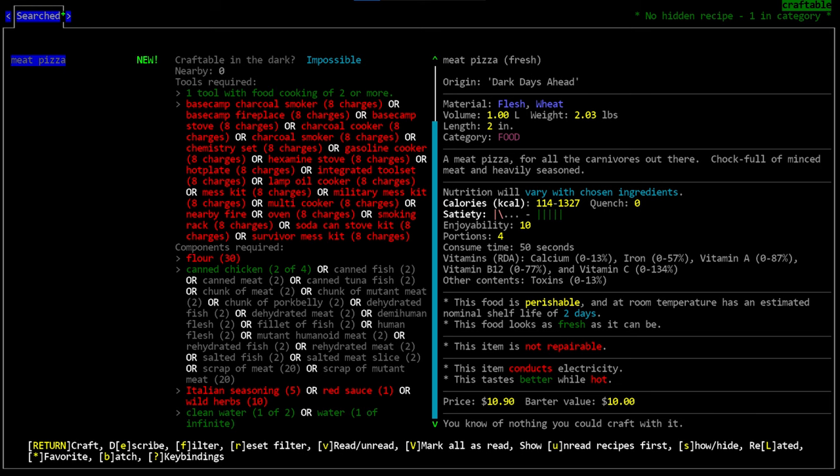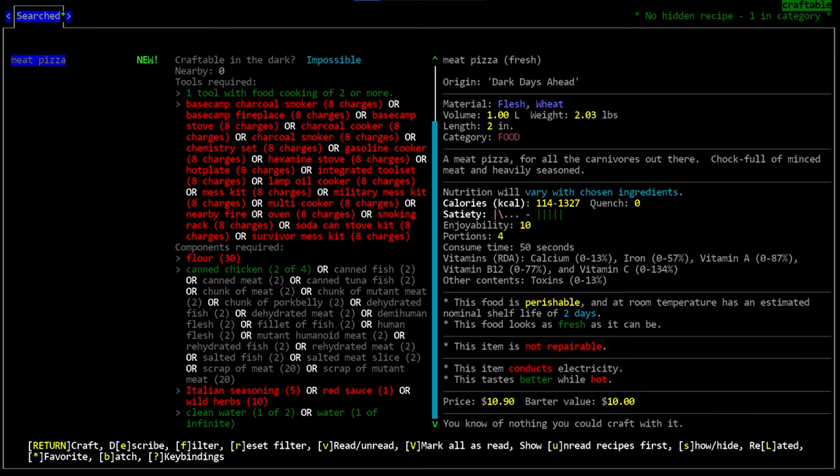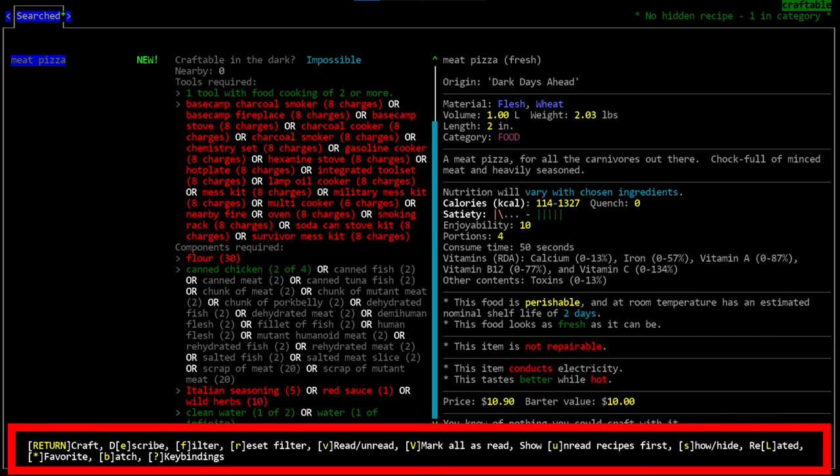Calories are inherited based on component parts, so food crafted with higher calorie ingredients produces a higher calorie final product. That's why the right-hand side shows a calorie range rather than an exact number. Similarly, if you craft pizza using human meat instead of chicken, it would become a cannibal dish — inheriting the cannibal trait and even getting a different name like 'poser pizza.' Using human or mutant meat in most meat recipes results in a cannibal or mutant final product.